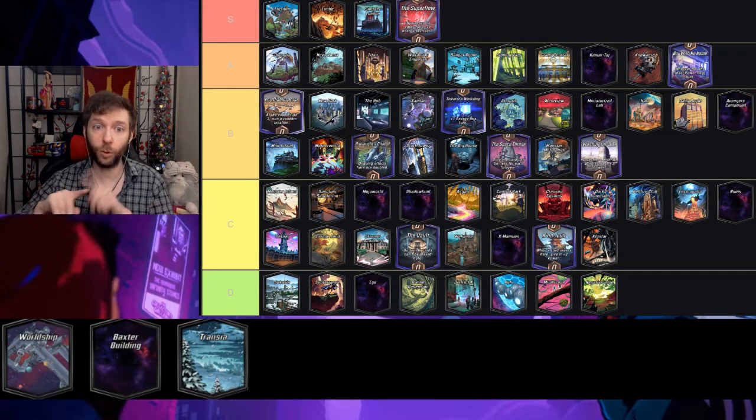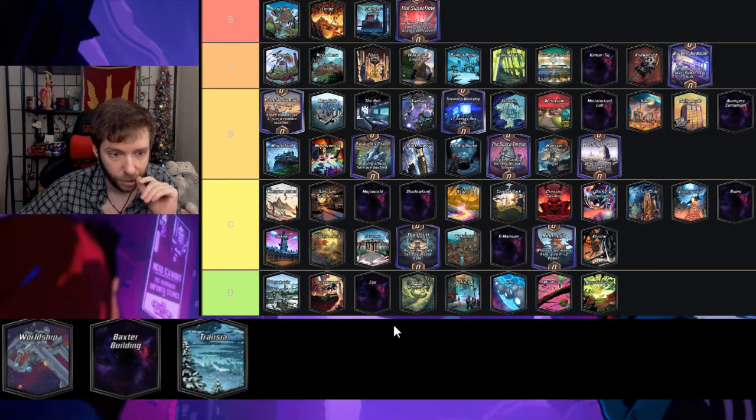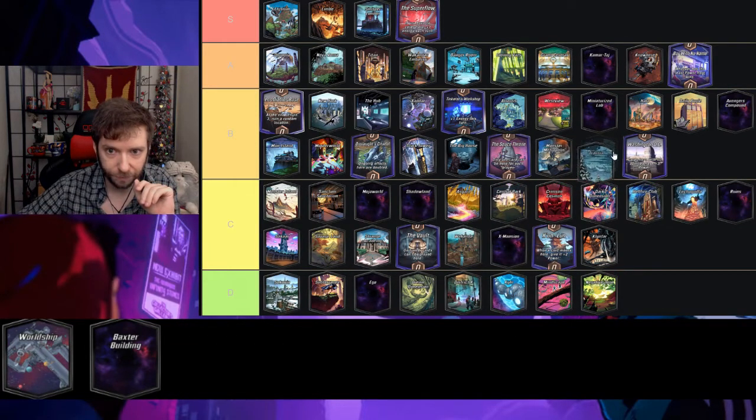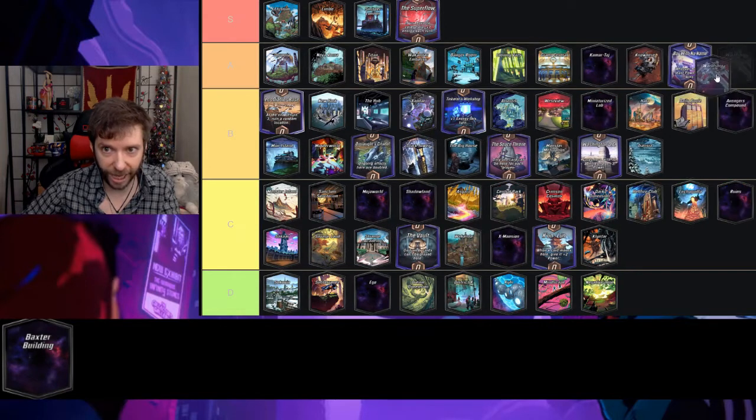Trans-Zia — swap the positions of each location — I give it a B. It's interesting because if you see Bar With No Name, you actually play inside it and then the location swaps, so I think it's fun.